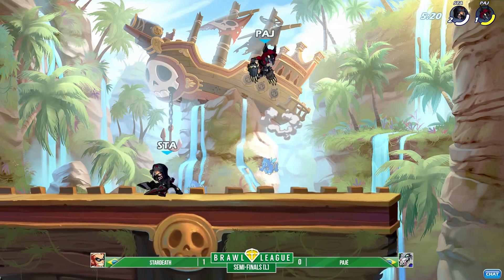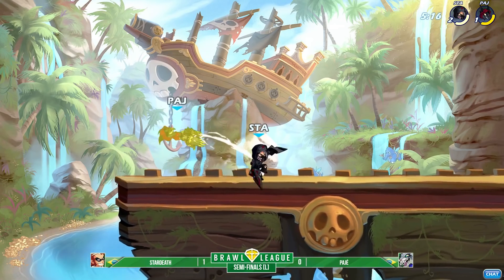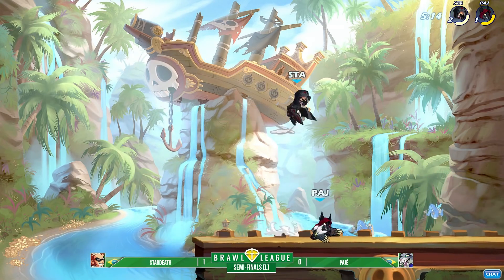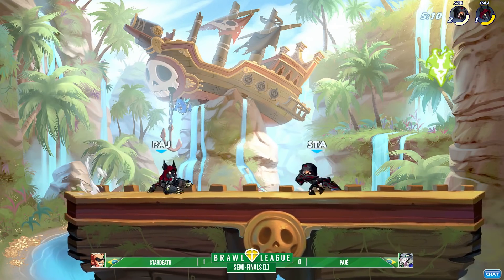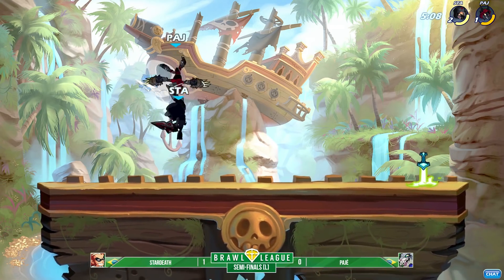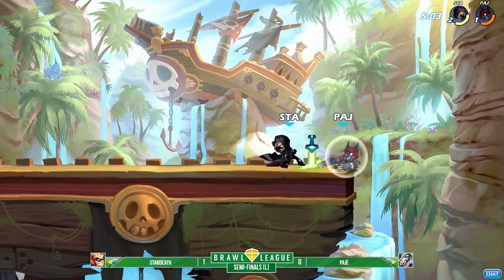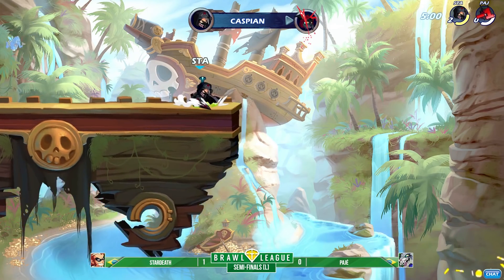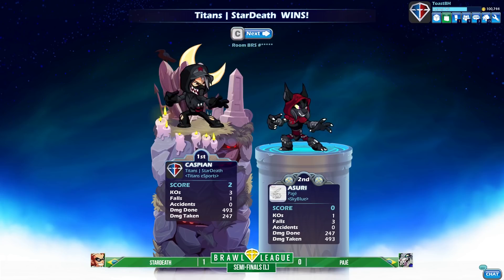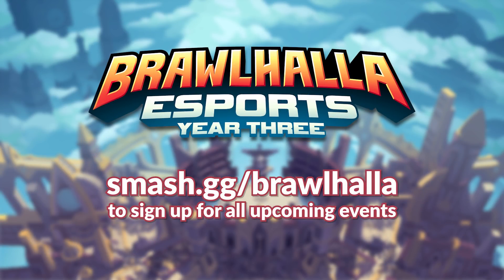Pajay trying to make an approach on Stardust, but Stardust is playing this knowing he doesn't have to make any big moves — and that's game! That is the set, and Pajay finishing fourth once again.